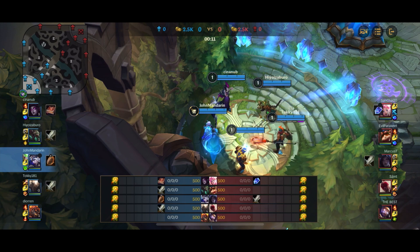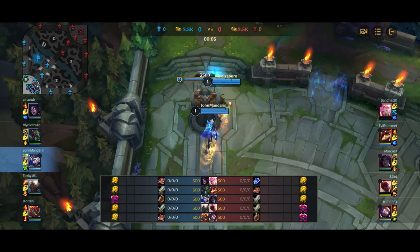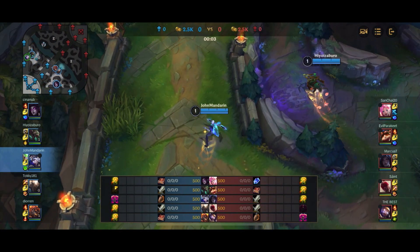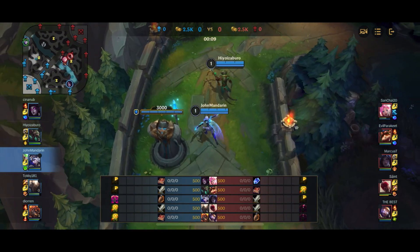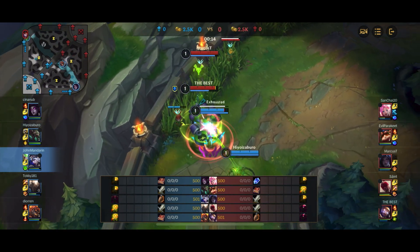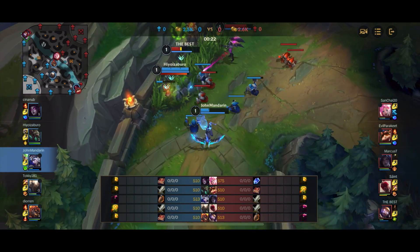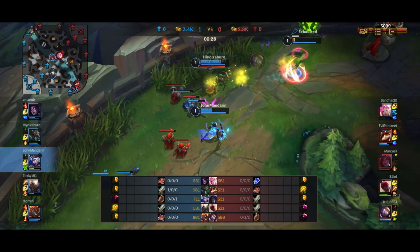Moving on to the gameplay. This is a really interesting game for the Serpent's Fang Ash — you don't go for Serpent's Fang every game. If the enemy team doesn't have much shielding, just remove it and go for the previous Ash support build covered on the channel. Here at level 1 I immediately get hooked by Blitzcrank, but the important thing is I don't panic — I don't use my Flash or Heal, which allows Twitch to free-fire onto the enemy team.